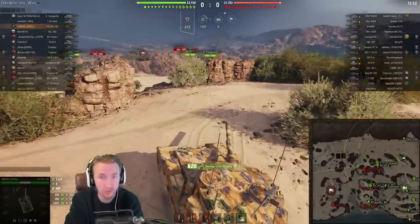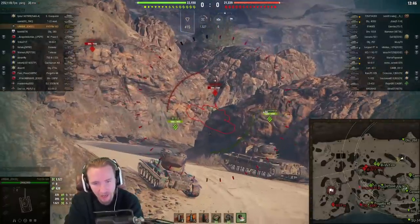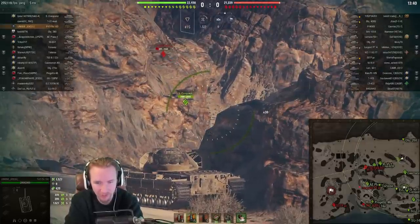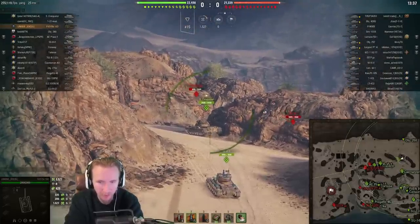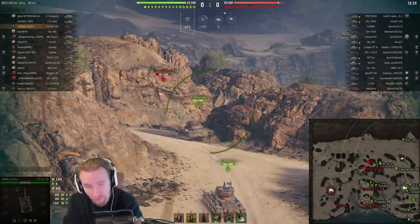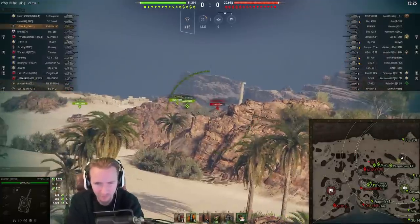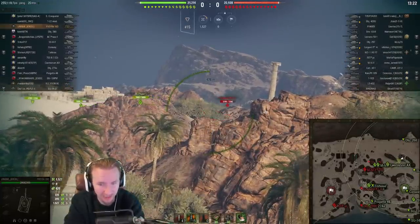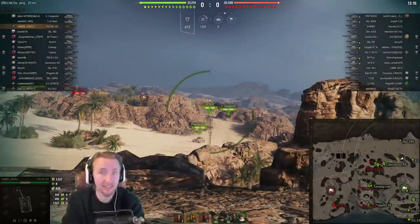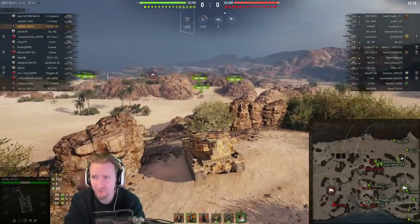These vehicles are some of the most frustrating tanks to play inside the game. You're investing all that magical damage potential in a single shot, and unfortunately more often than not the shells don't go where you want them to. However, when they do go where you want them to, as Unique is going to show, the FV215b 183 — like the FV4005 — is capable of some magical things.